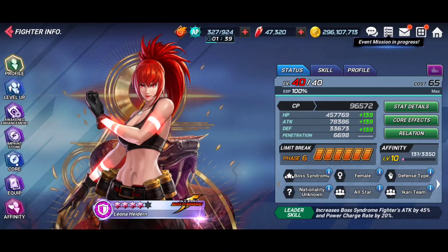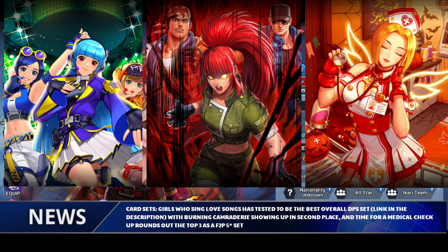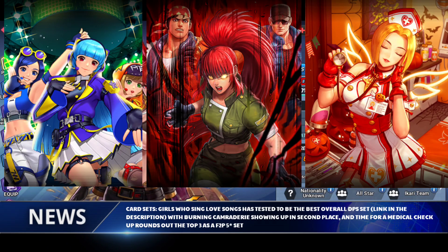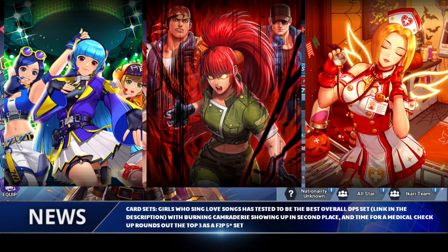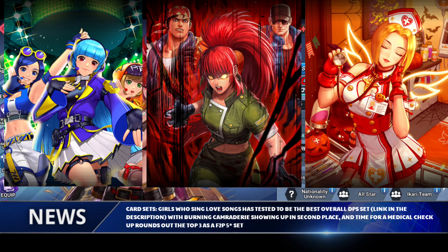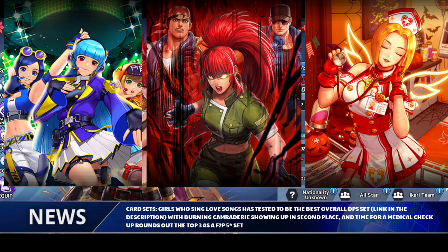With the skills out of the way, let's move over to card sets. For those who want to see all of these card sets in action, there's a link in the description to a video that breaks all of them down with damage output comparisons. The first top contender is the Girls Who Sing Love Song set, a five-star set on the unified card banner. Coming in at number two is the Akari set from the new Boss Syndrome Volume 4 banner, and rounding out the top three is Time for a Medical Checkup, another five-star set off the unified card banner. Buffing her strike skill is generally the best way to go for Leona.